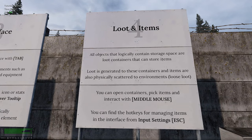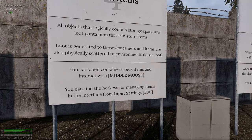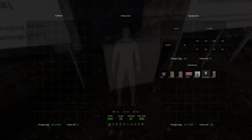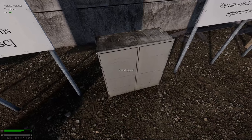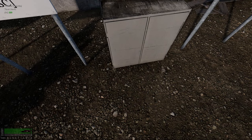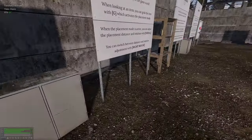Loot an item — all objects that logically contain storage space are loot containers that can store items. Loot is generated into these containers and items are also physically scattered in environments as loose loot. You can open containers, fix items, and interact with the middle mouse button. There's a cabinet I can put something in — pretty cool, shows you the entire value of everything you have. If I hold Shift and click, it drops it. I'll figure out how to quickly move things over.